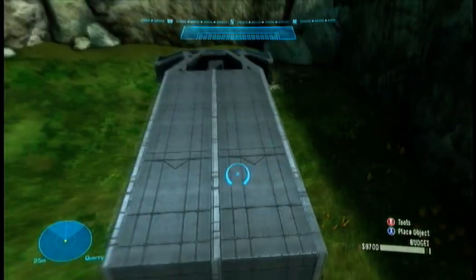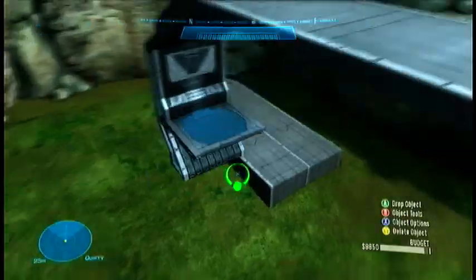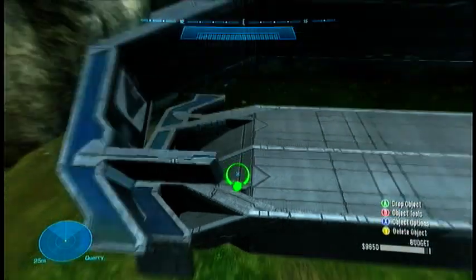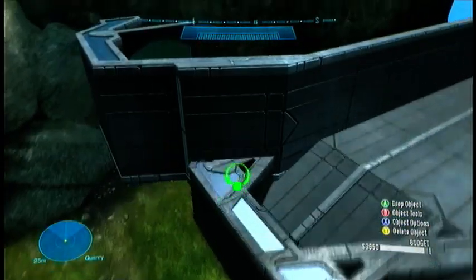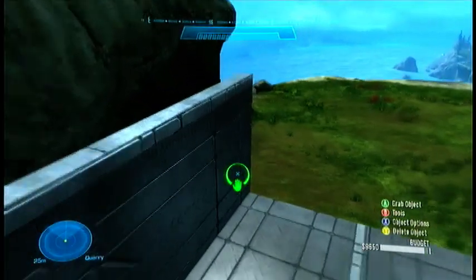So we've got those in. Then just go and add some blocks at the back — try and make the side look better because the other side is really messy, and like, as you can tell it's horrible.